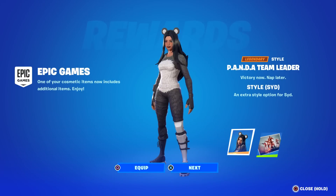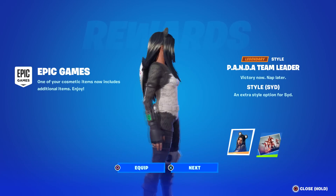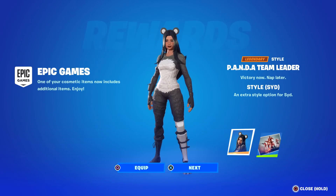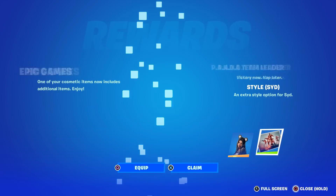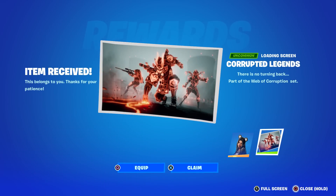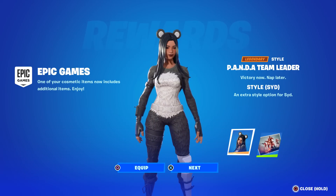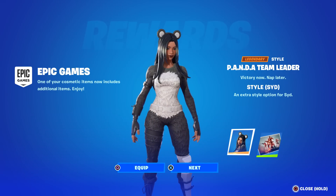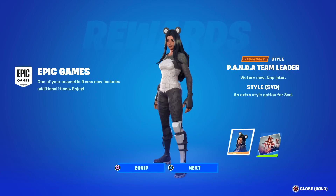First and foremost, the Panda Team Leader got a brand new style — and it's Sid under there! That's awesome, I love the Sid character. This belongs to you, Corrupted Legends, all part of the web of corruption. When these team leader skins come back they're outdated — 2000 V-Bucks for most of them with no additional style, so it's good to see this.